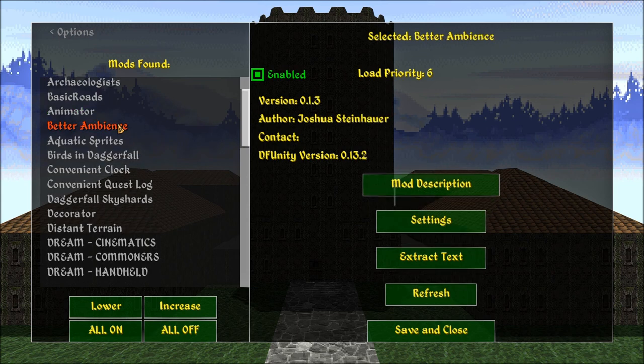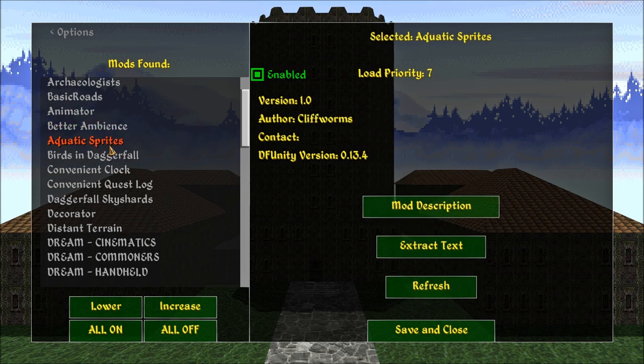That's new. Archaeologists — still here. Basic Roads. Aquatic Sprites — that's new, I've newly installed that. There are a few that won't show up in here because they're not DF Mod files — only the DF Mod files will show up in here.